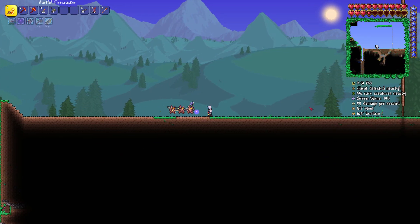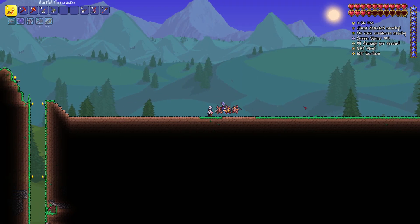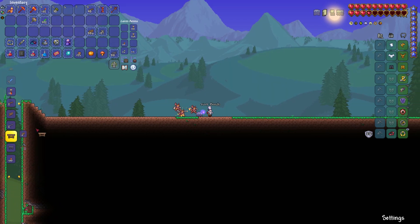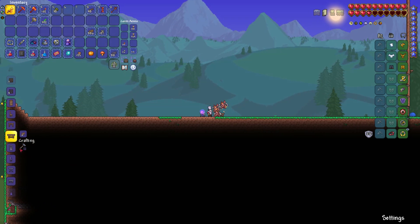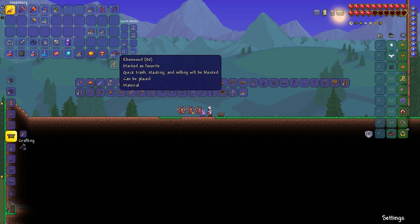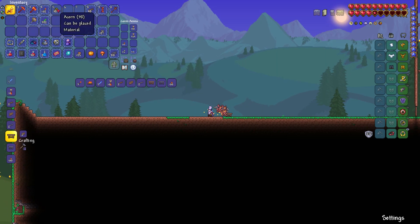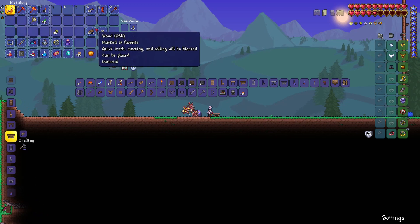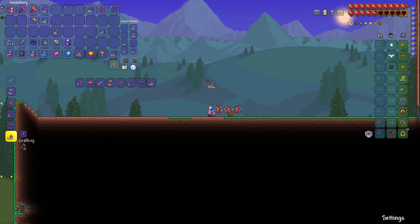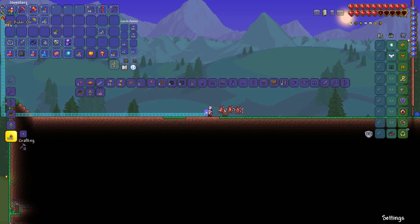The first thing I did was clear out a flat area. I like to have a workbench right where I need it so I have quick access. I'm gonna use just normal wood and then stone. There's a ruler tool up here if you want to make exact measurements.